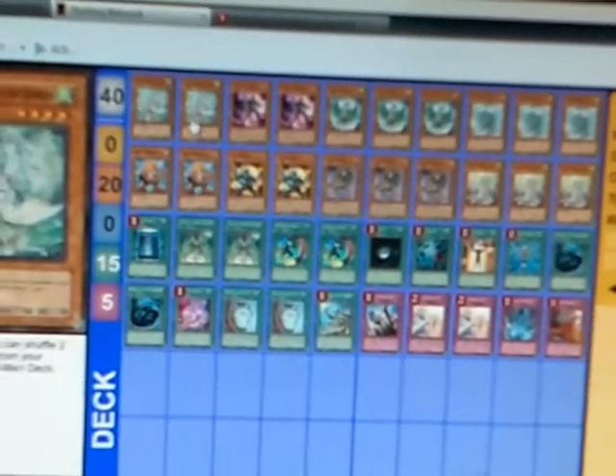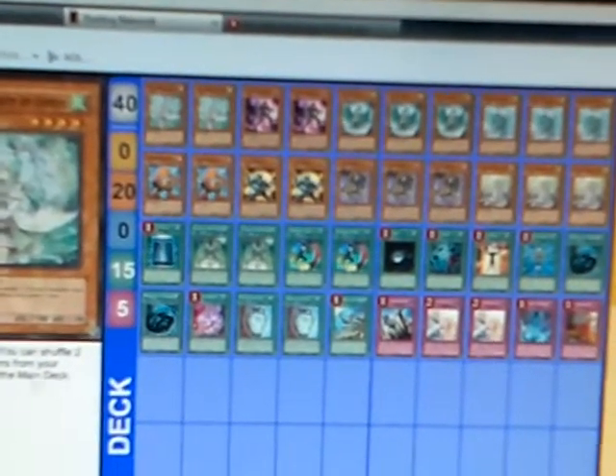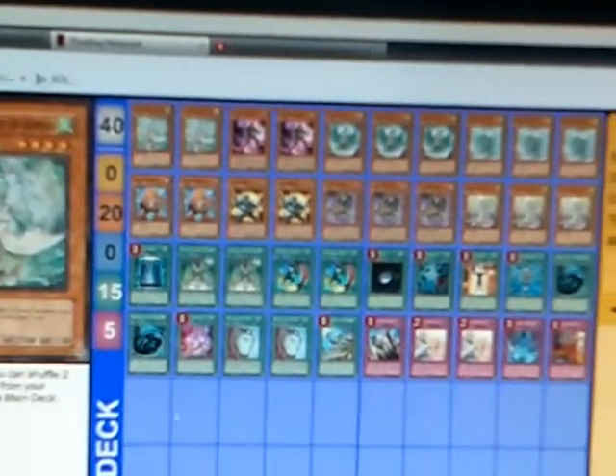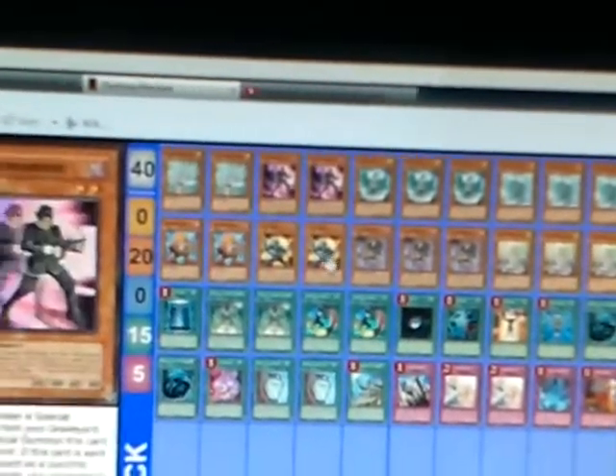Cam also recycles them. Cam says: once per turn, you can shuffle two Gusto monsters from your graveyard into the main deck and draw one card. That's also a cost, so it gets under Necro Valley. Duality is there because it grabs you your combo pieces like the Junk Synchrons and stuff like that, or it can grab your recruiter so you can sit there.